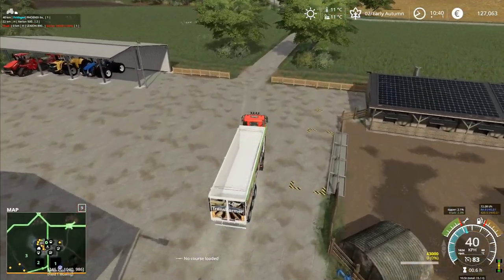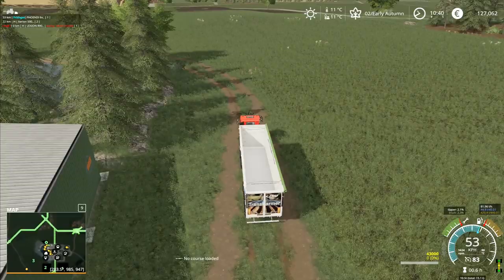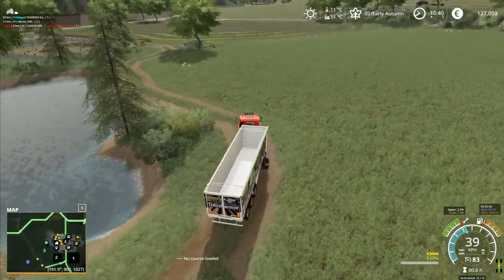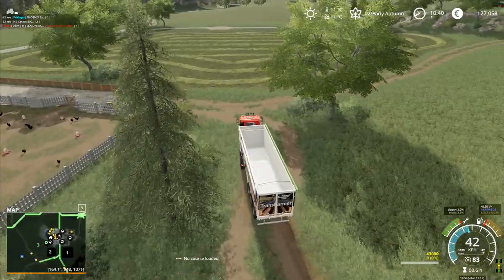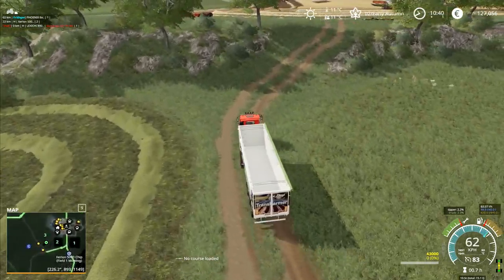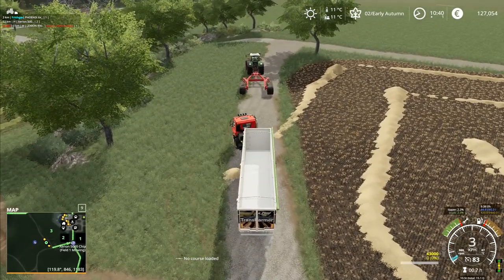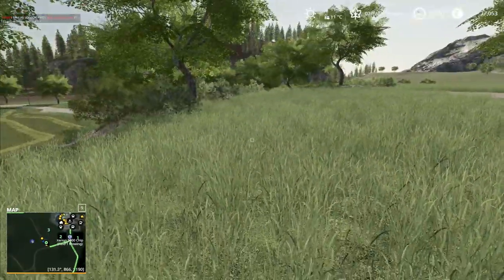I'll take this one back up to the field so we can unload the combine. Then I want to get the forage wagon hooked up and be able to go from the field to the hay dryer and tip stuff out. Before I'm ready to do that though, we'll need to do a bit of landscaping around the hay dryer. Tempting as it is to go flying across the field, I'm not going to — compaction is the evil of farming these days.